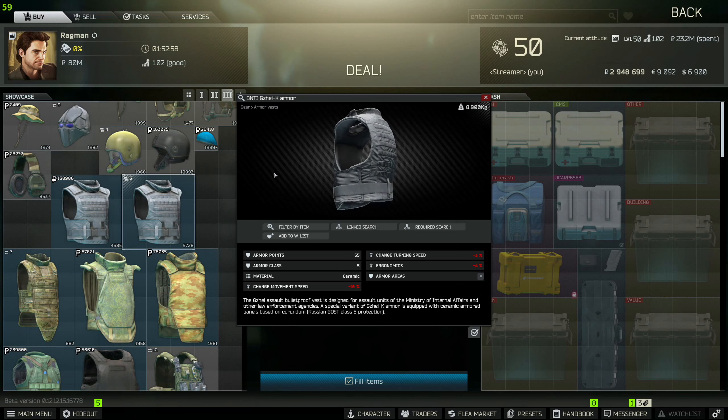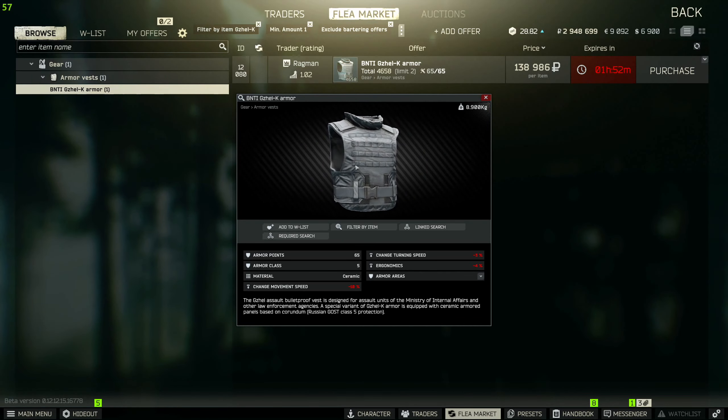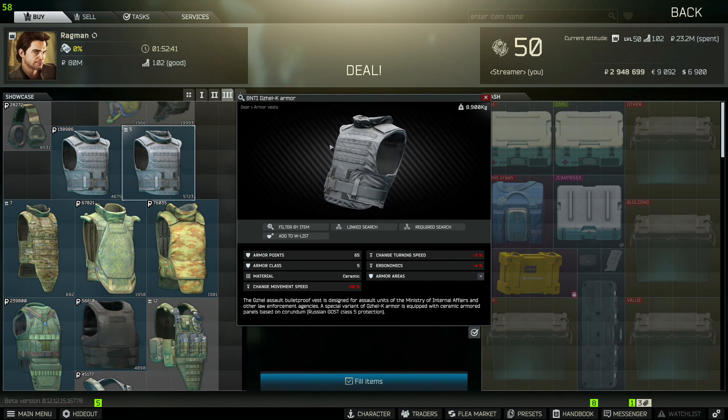The big issue you will be having is going to be the Gazelle K armors. They do actually spawn on Scavs — I've seen a decent amount through the time of playing this — and you cannot buy them from the flea market. So you either have to find them on Scavs or do the barter trades with Ragman at tier 3 to actually get the Gazelle K armors.